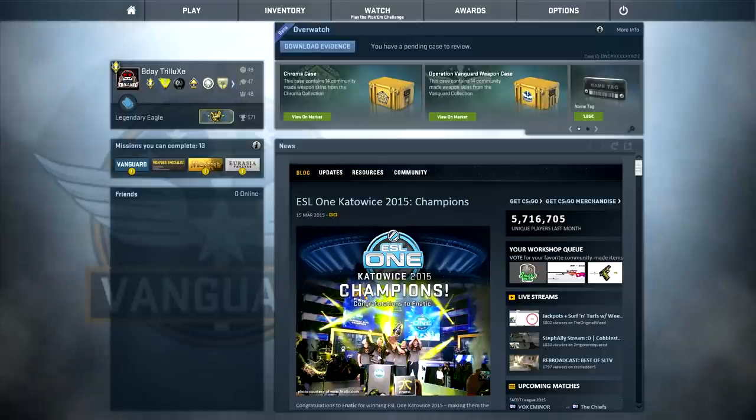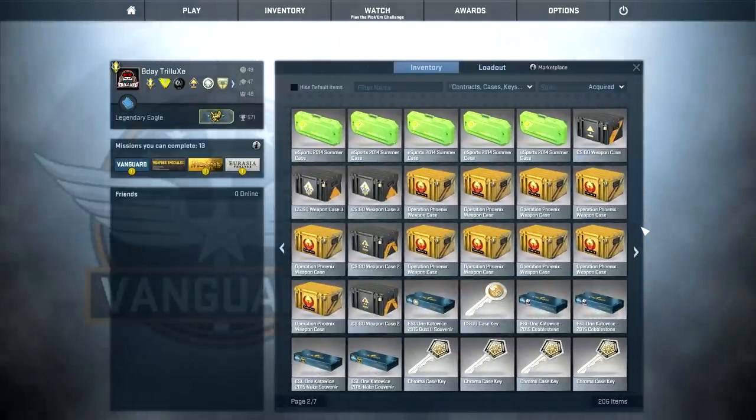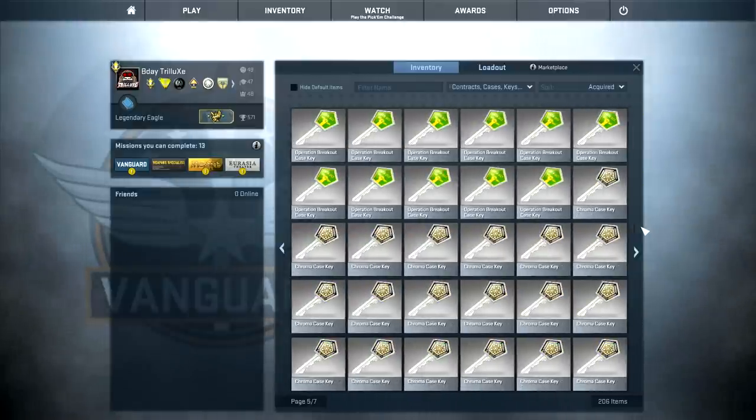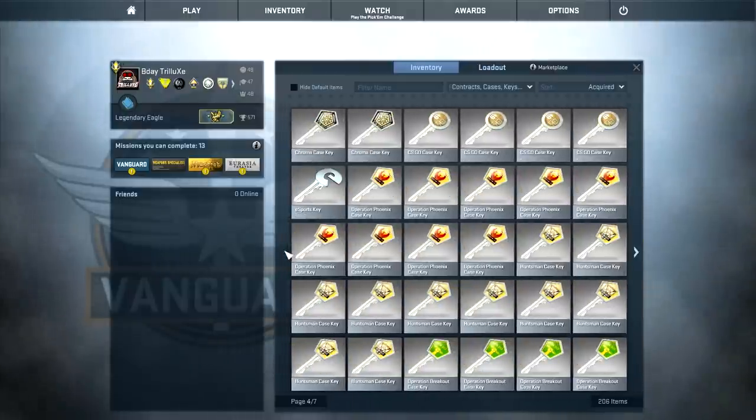I'm going to open 100 cases today. I also did that last year when I turned 21 years old. Back then I had like 7000 subscribers, and I opened 100 cases but didn't get a knife or a single red - not even a single pink skin. I only got blue and purple skins from 100 cases, which was pretty frustrating. So I do not expect much from this unboxing either. I would be happy to get a single pink - that's my main goal today.